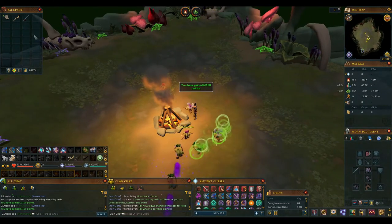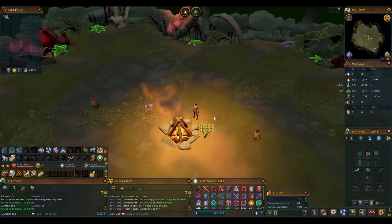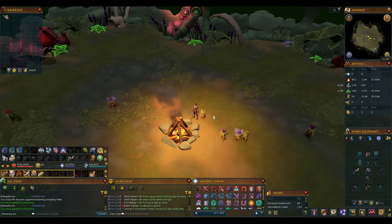Whilst there's no penalty for letting the Zygomites burn the healthy green herbs, if you, the player, burn a healthy herb, you only receive half points for the next 30 seconds, so don't do that.